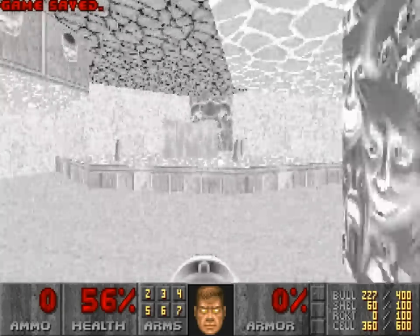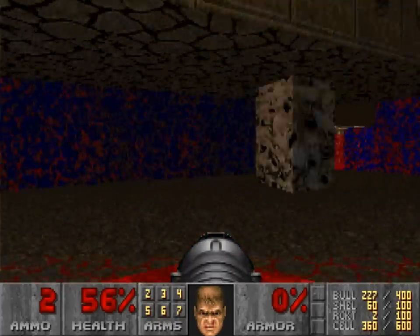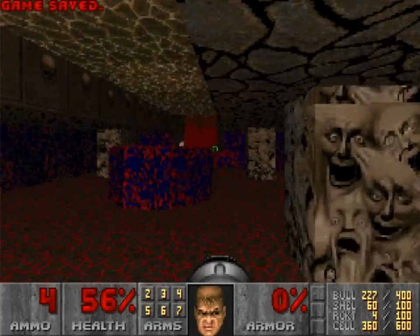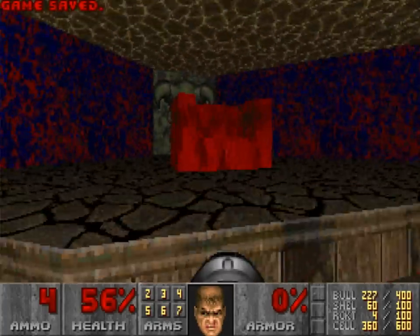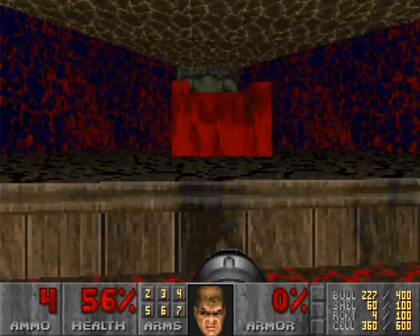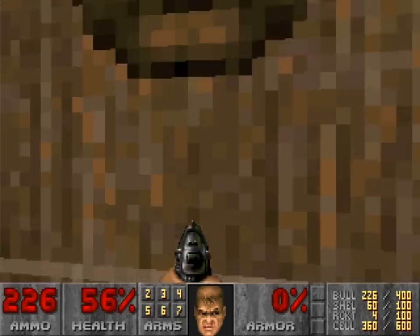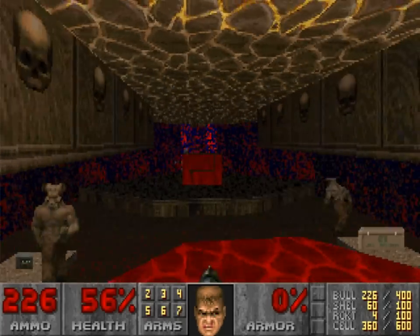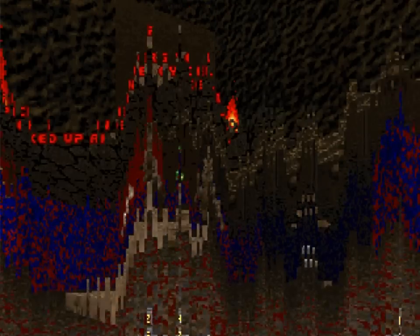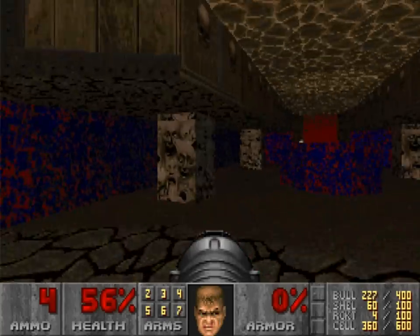I like this area with the chair. There's something about sitting in the chair and having it activate a lift — and the chair is made of lava. Then you press against these things and one of them gives you the key while one spawns a bunch of monsters. There's something about this room that I love. This is probably my favorite room in the entire hell episode, because it feels very hellish.